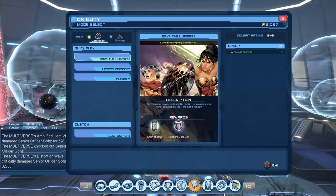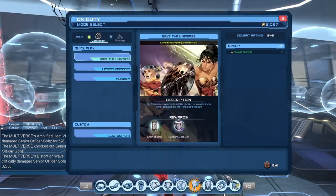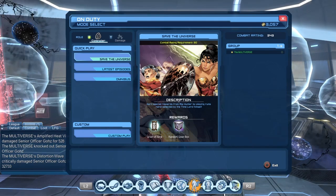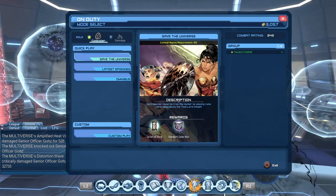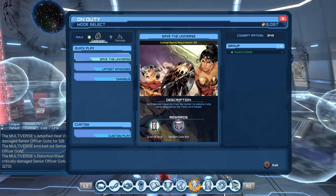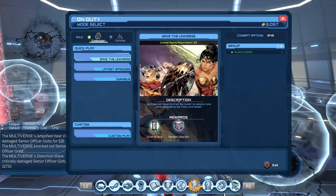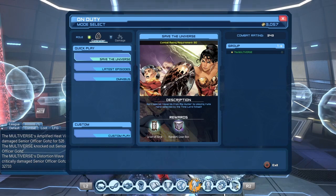We can see there are three different sections: Save the Universe, the latest episodes, and the Omnibus. Save the Universe is something that will come back from time to time. Basically it takes some older content and makes it into end-game level content. This month it features some Superman content. Then the second month we'll get Batman content, and the third month Wonder Woman content.